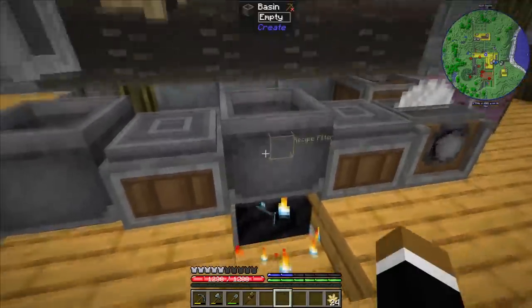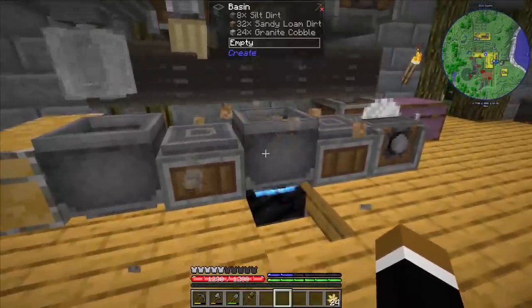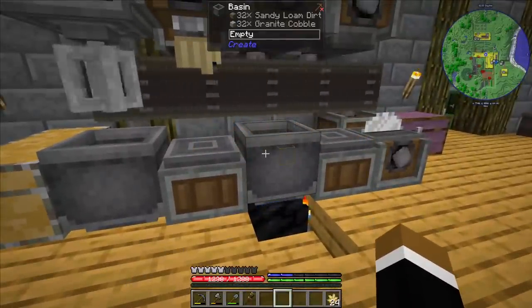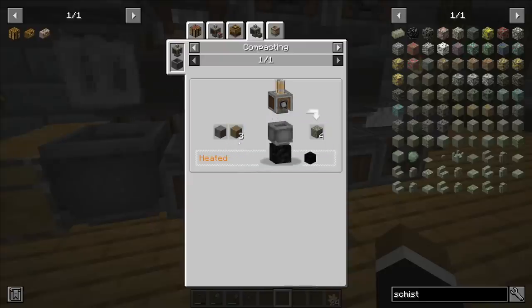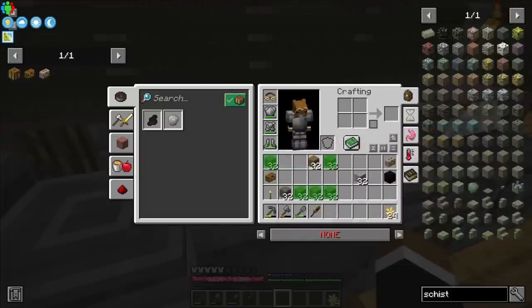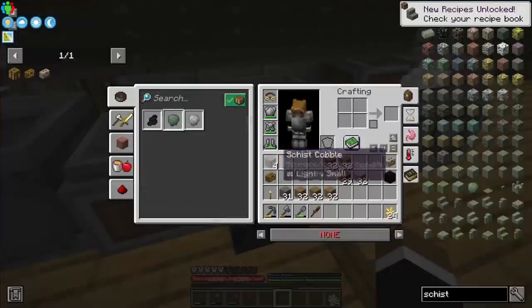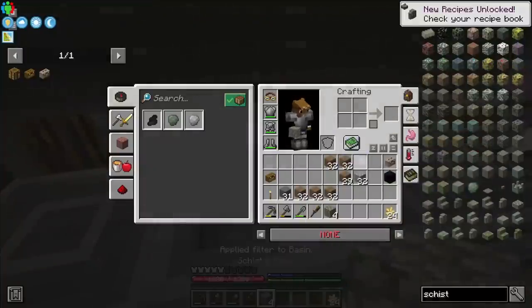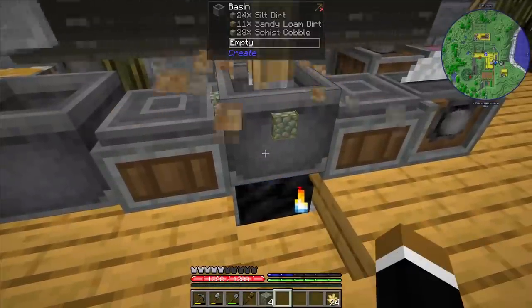Next up is making the schist cobble. You need to fire the coal forge and throw both the sandy loam and silt dirt in there. But we got granite cobble — something went wrong. It needs a certain mixture: silt dirt and sandy loam dirt in the right ratio. If I throw literally 3 and 1, then it works. What we can also do is just set a filter — then even if I don't have the right mix, it should still work. Yes!